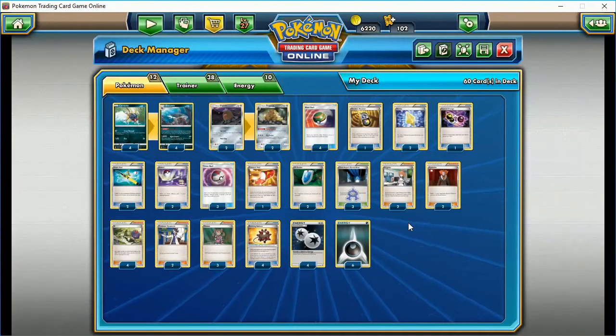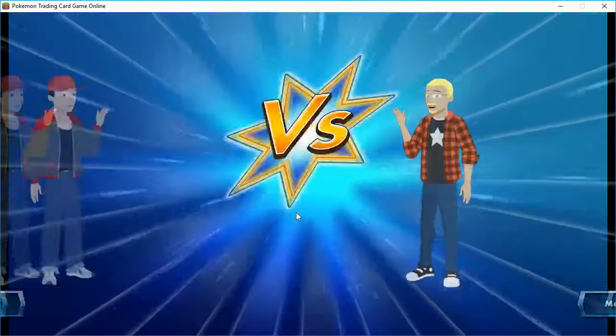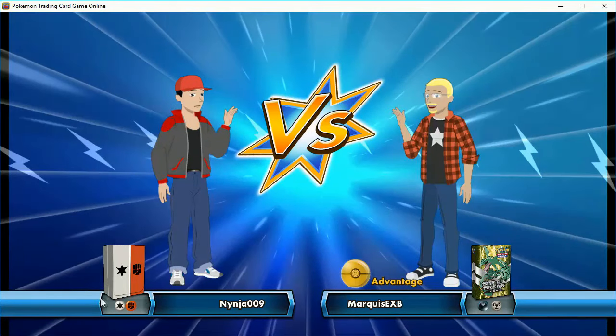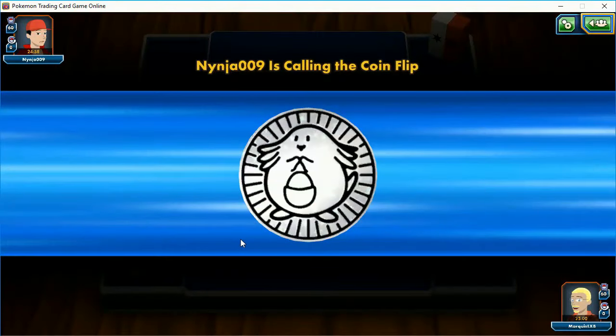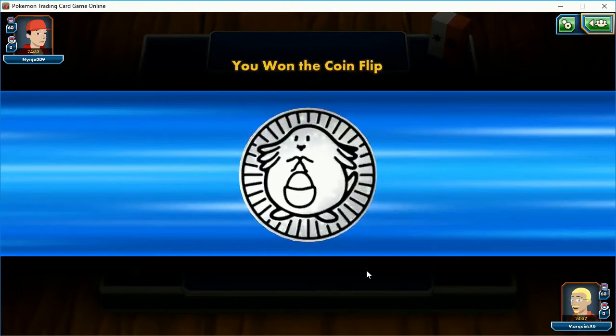We'll be right back with the first game after a short break. Welcome back to game number one. We are playing a Fighting deck — could it just be straight up Passimian? I don't think that's good for us. Sharpedo is weak, and I think our whole deck is weak to Fighting type. This may not be the most ideal matchup.